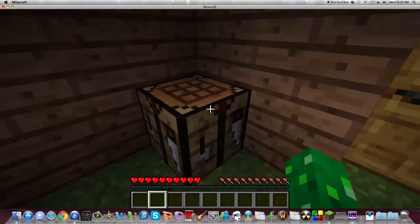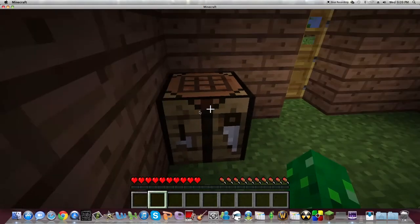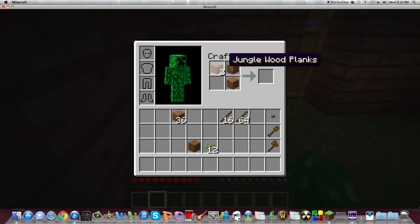Next, you'll probably want to go to your crafting table. If you don't know how to make one, it takes four planks. You place them in each spot — just click this and right-click in each spot — and then that will make your crafting table.